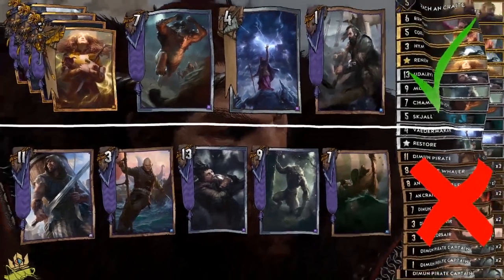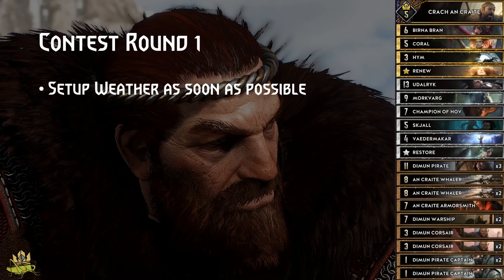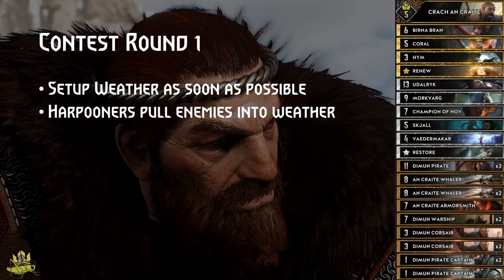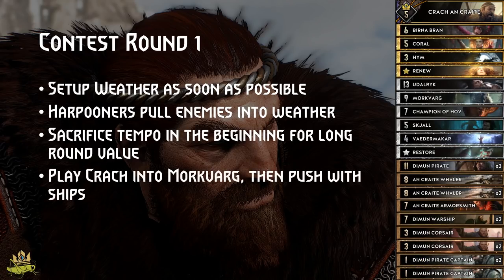So how do we play this deck? Depending on our enemy, we need to decide if we want to contest round 1 or utilise our carryover to secure card advantage. If we commit to contesting round 1, then we need to set up weather as early as possible. We use Birna and Weathermakar to get Skellige Storm and Fog or Frost on board, while our Harpooners move enemy units into the weather. It's okay to sacrifice a bit of tempo in the beginning, because if the enemy passes then we secure the round, and if we don't play those cards they will never see play and we can't win in a long round. As soon as the weather is out, we play Krach into Morkvarg and then push with our ships, while thinning the deck and setting up our graveyard for later rounds.